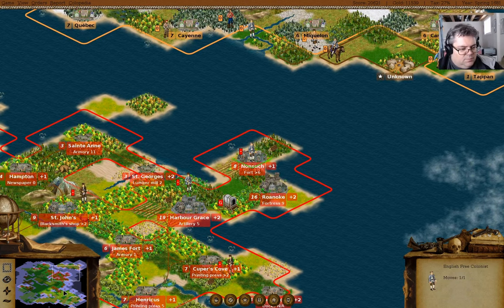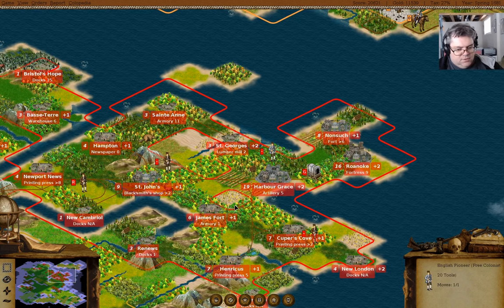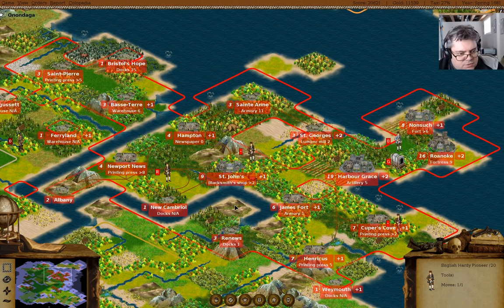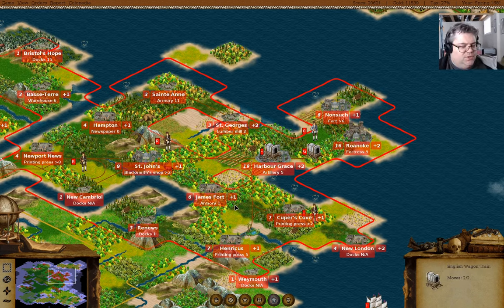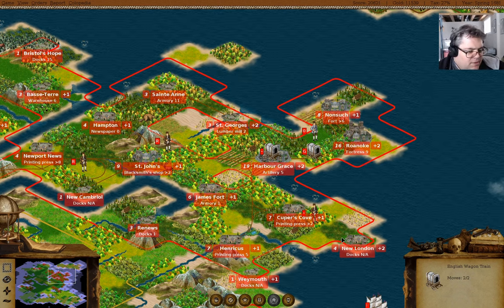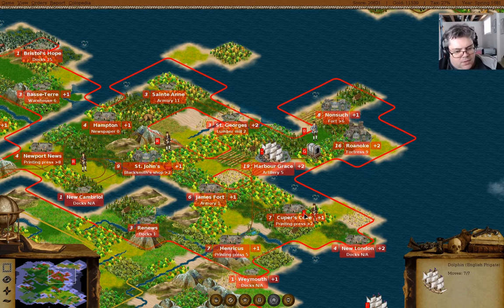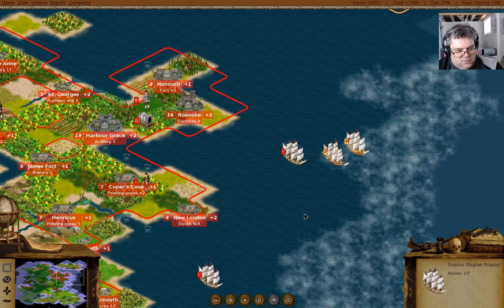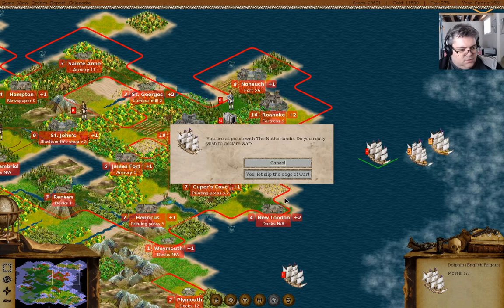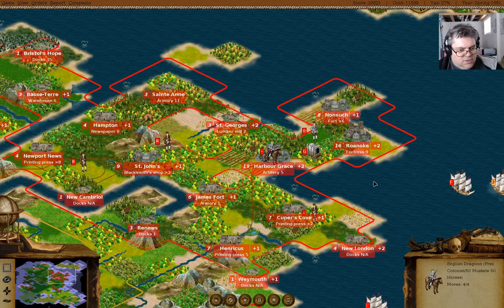The boat in London - you go here. I think you should build a road there. What am I gonna do with this guy? I'm going to fortify him. You're a frigate, so you can come out - actually you can fortify there.